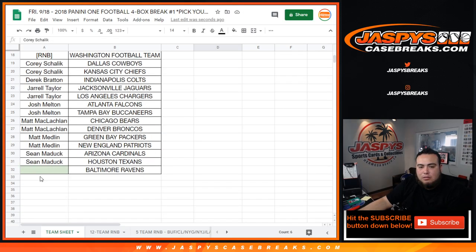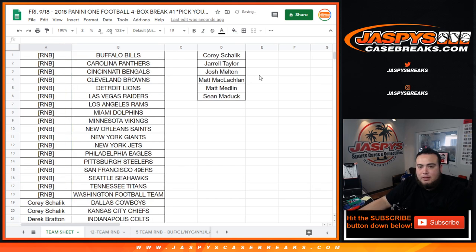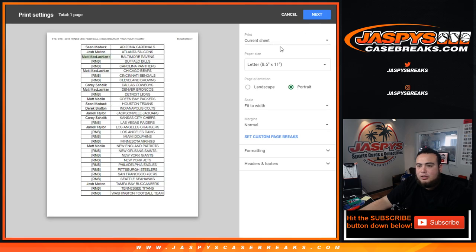So there you go, we just won the Ravens. Little plus sign for the giveaway. Now let's delete this really quick, just because I don't want to put this in the printout sheet. And let's print this sheet out.